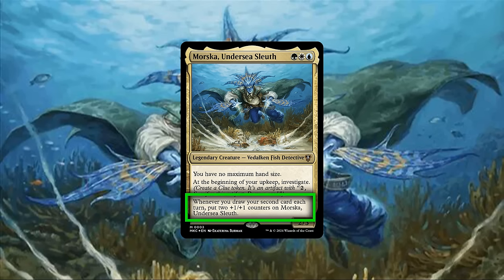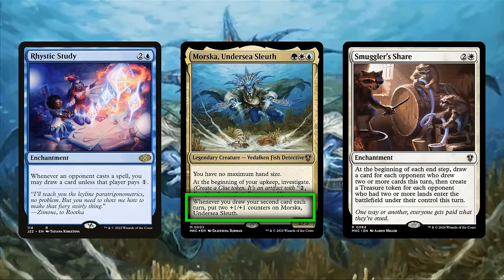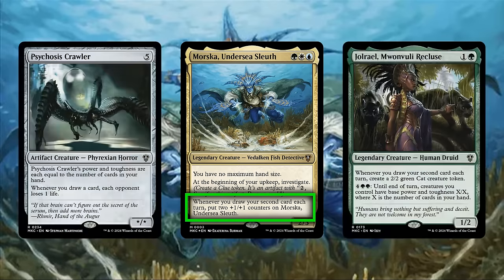Jumping straight into Morska's last ability, which more or less sets the tone for her entire playstyle, it functions as a simple draw payoff that can very quickly turn our commander into a gigantic threat as we draw cards, potentially allowing her to accumulate up to +8/+8 worth of stats per rotation. This only triggers on the second card we draw each turn, meaning we'll need to engineer ways to reliably generate card advantage outside of our turn. Thankfully, our slice of the color pie has no shortage of ways to do just that, while also having access to plenty of draw and second card drawn per turn payoffs to generate us even more value alongside our commander.